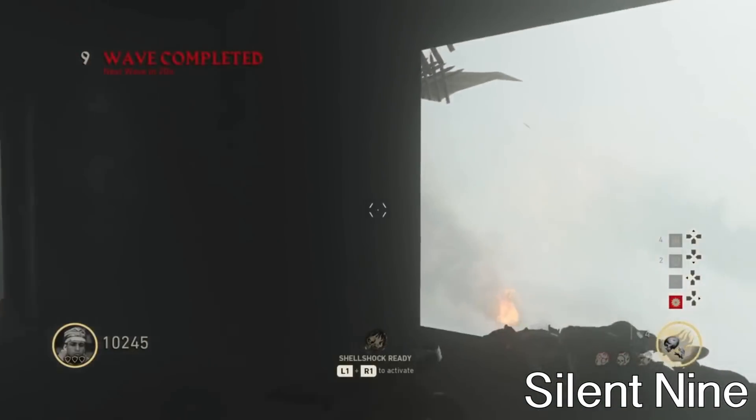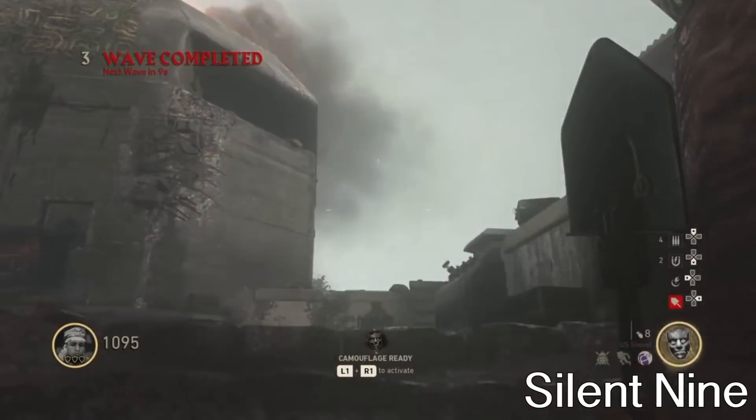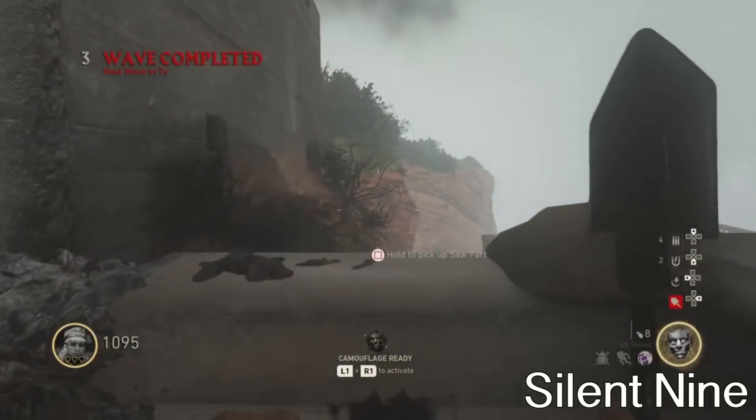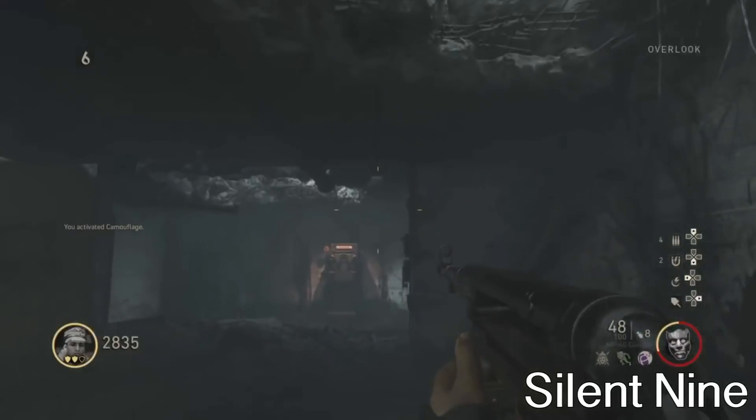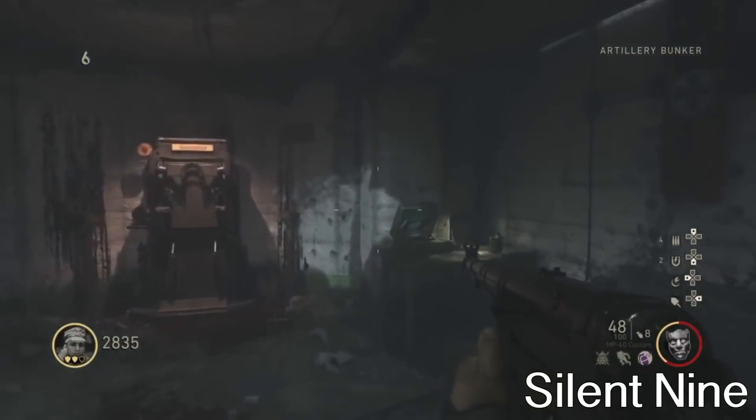I will be showing you guys how to get prepared and get to around round 100 first, and then I'm going to show you guys the glitch. There are two parts to the saw — the first one is located on top of this dead body, and that is a saw blade. The second part is located in Bunker 32.